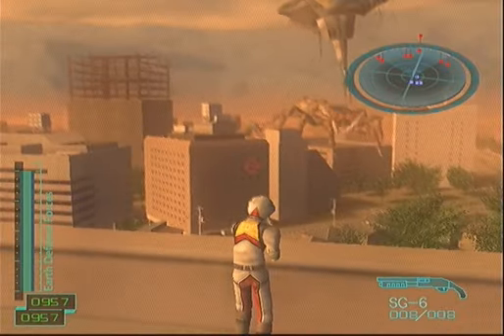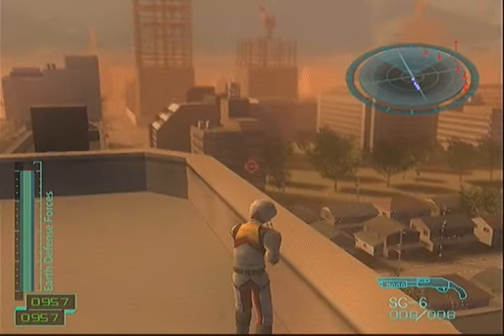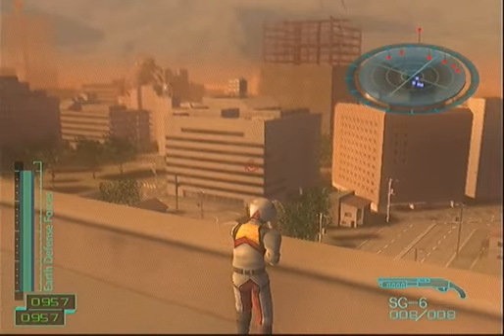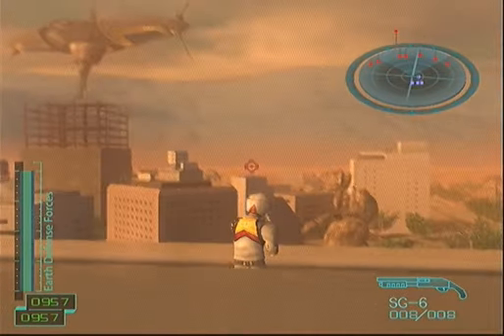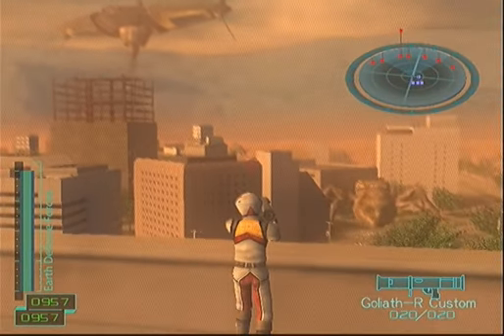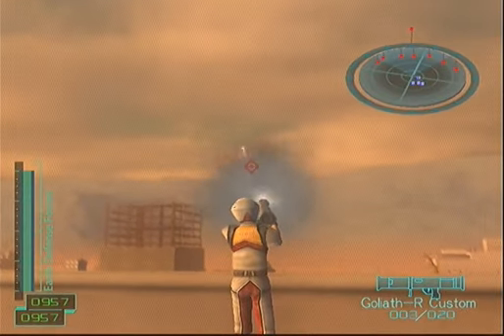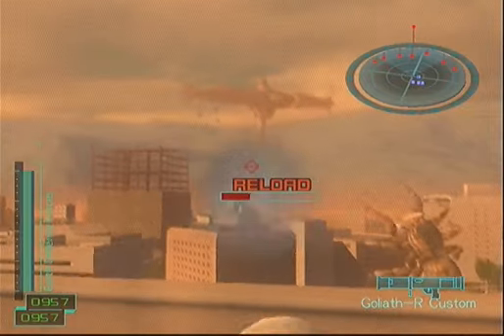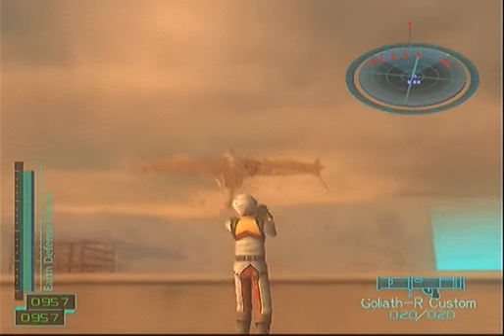We've got three giant spiders, a couple of Queen Ants, a big bomber flying around. And somewhere in the background you can just see his head. In front of me there is a Saurus. First priority is get rid of the bomber, mainly because of the absolutely massive slowdown it causes by blowing up lots of buildings at once.